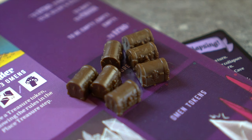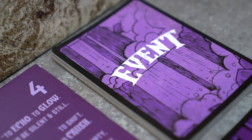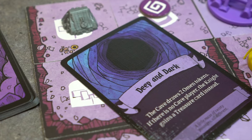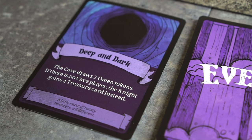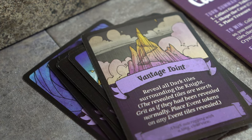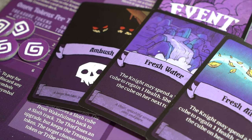The cave has much to do with treasures, and these rules are covered in each respective character video. The cave is also the master of events. Whenever the knight triggers an event, the cave draws three event cards and chooses one to play; the other cards are placed at the bottom of the event deck. Played event cards are removed from the game. If no more event cards remain, they are not reshuffled and further events are ignored. The cave may examine the top three cards of the event deck at any time.